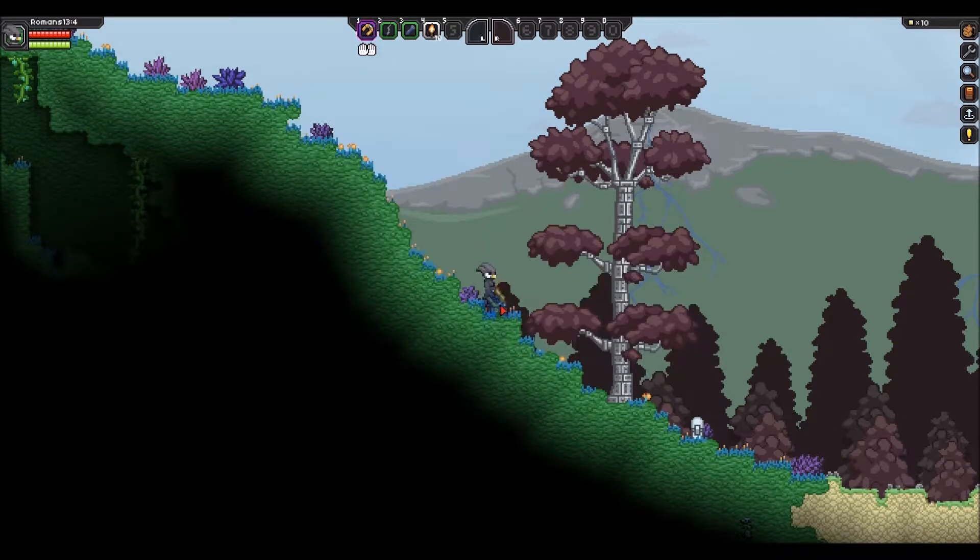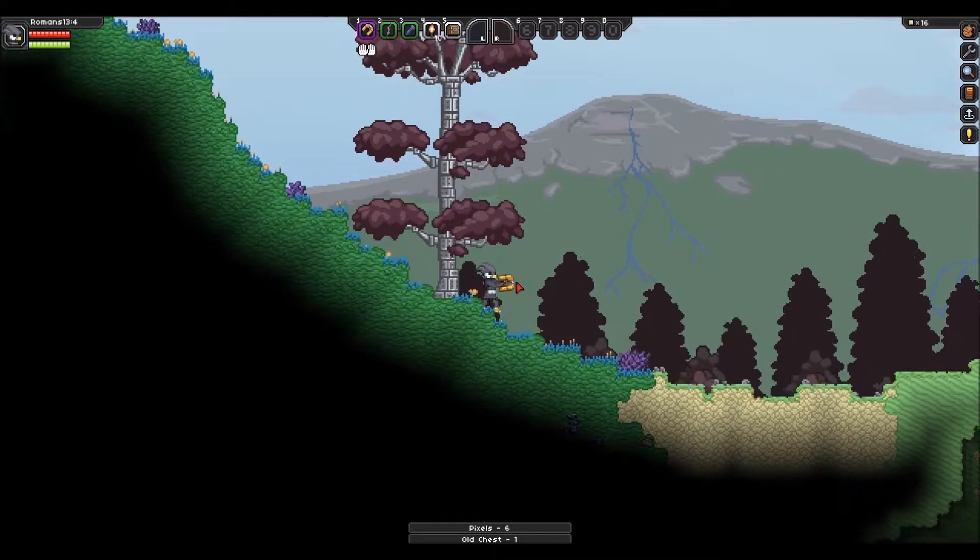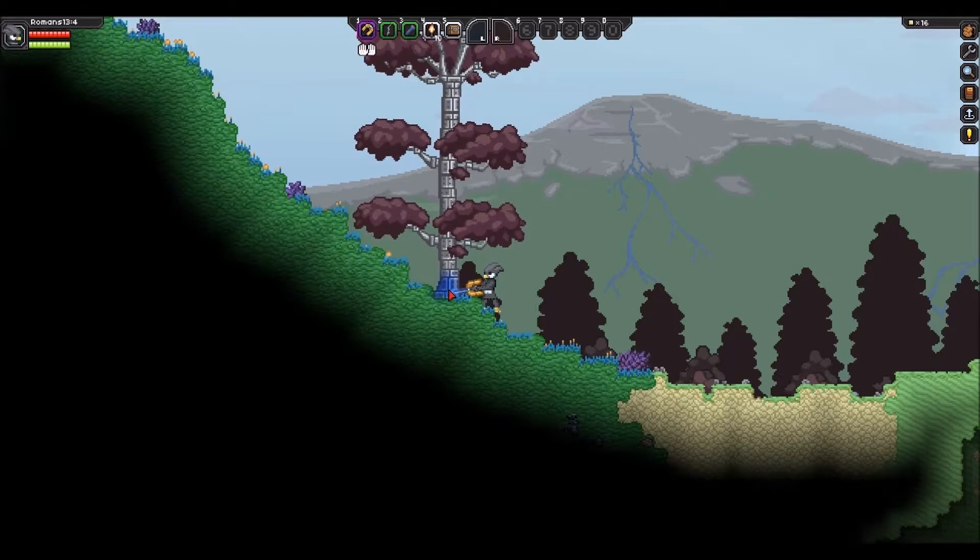Can I break this chest? Yep, sweet — got a chest. Got some pixels. So with the matter manipulator, which is like a multi-tool sort of thing — space multi-tool — you can chop trees, dig dirt, dig cobble, and stuff like that, but just really slowly. As you can see, this is taking a long time just to chop this one tree down.